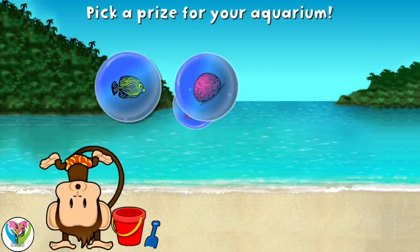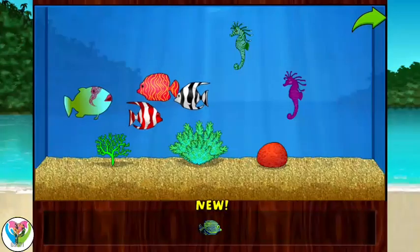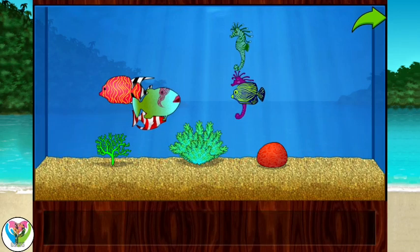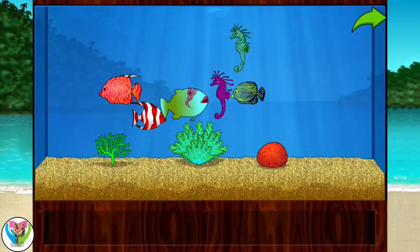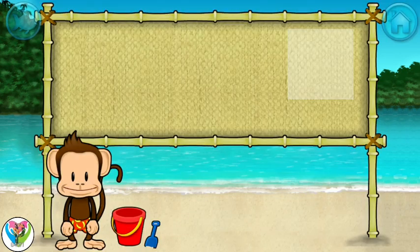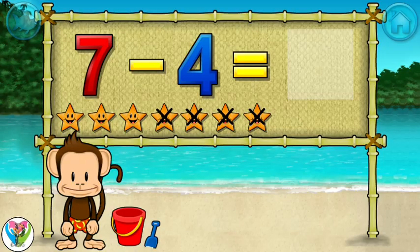You won a prize! Add things to your aquarium by dragging them from the tray. Touch the arrow to get back to the beach. Subtraction time — 7 minus 4 equals...